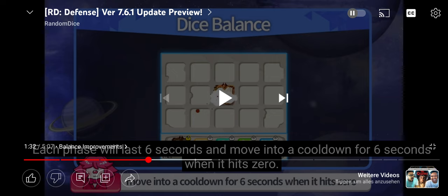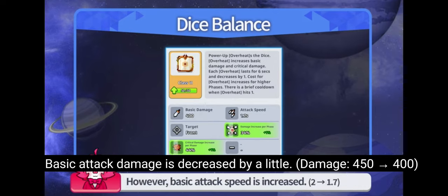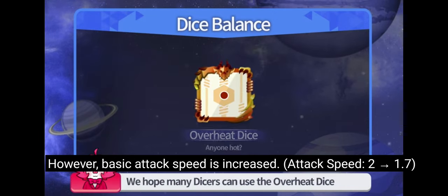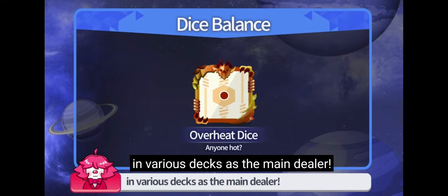Imagine when it would power all the way back to zero — now it's going back to nine, then eight, seven, six, five, four, three, two, one. That's hot, even though Overheat is hot already! Six seconds when it's at heat zero, basic attack damage is increased a little. However, basic attack speed is also increased. We will try Overheat for sure, mostly on the gameplay channel.